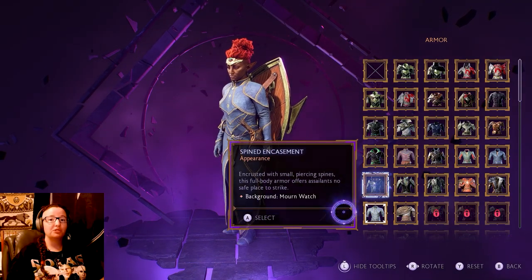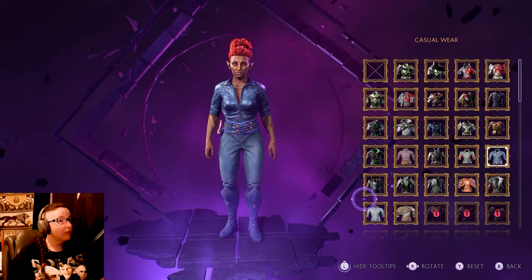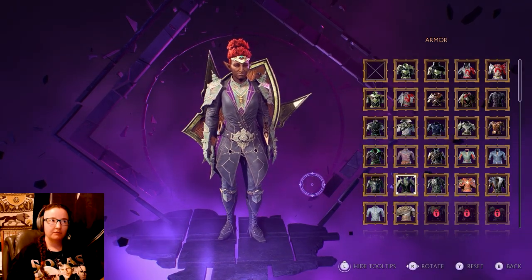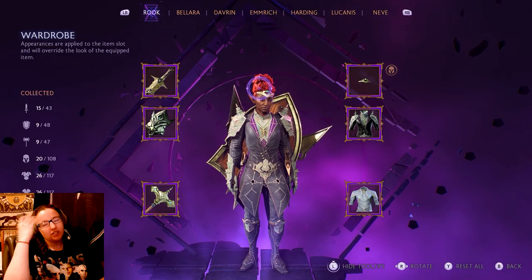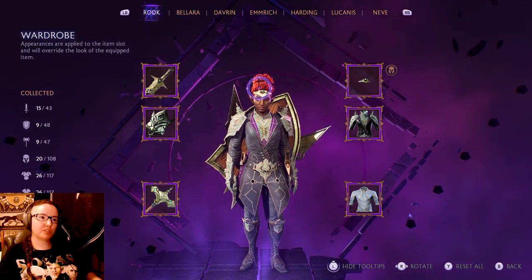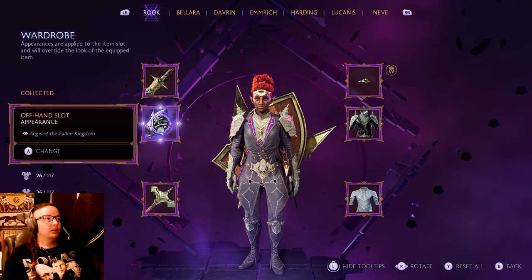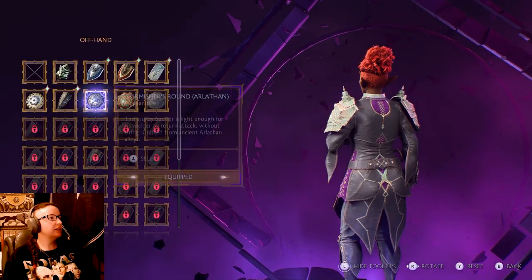I think I might have to go with this one for a bit, even though we just went to all the trouble to get the Mourn Watch ones. This is gorgeous and it goes really well with the diadem. I'll make this my casual wear, and then wear this one for the other. I like that we still have the Dalish/ancient elven diadem - she's not afraid to explore different parts of herself. She's got ancient elven heritage she appreciates, and she's also a Mourn Watch person.